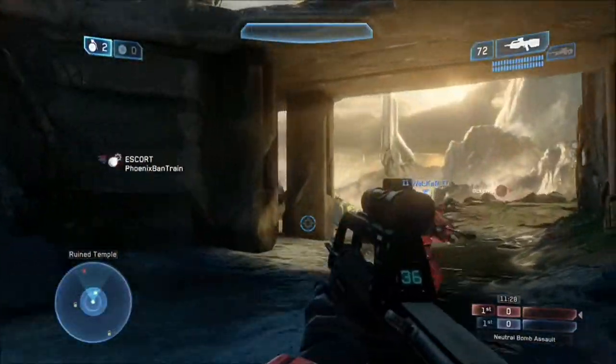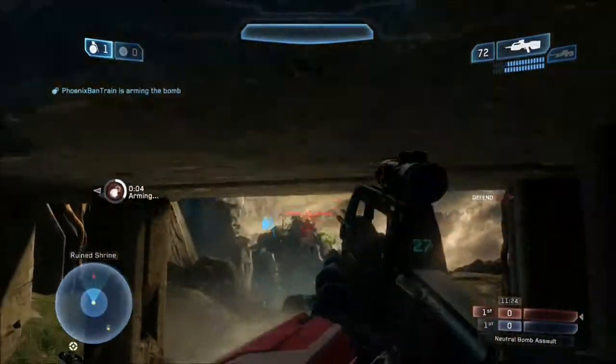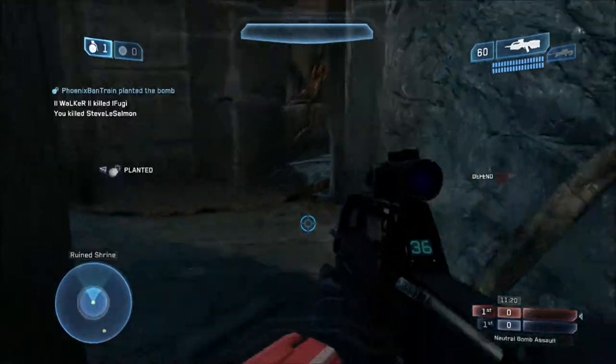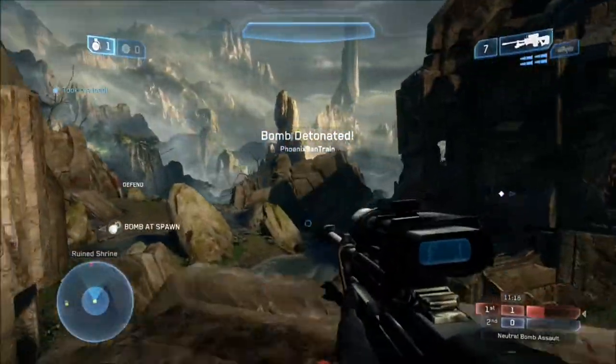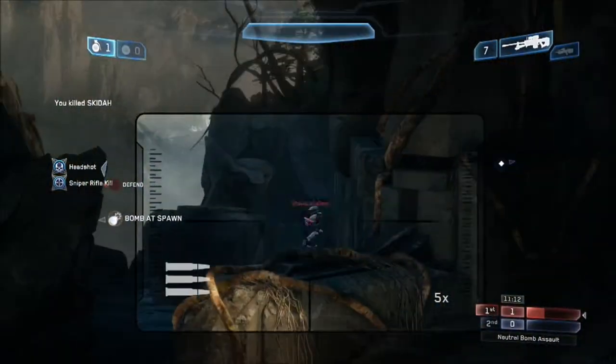It's vital you control those areas because of the amount of sightlines and cover you get. If you control the centre of the map, you're able to drop down and pretty much do whatever. Upper ring and lower ring — upper ring is just up where I'm about to walk now. You jump up that little ledge.